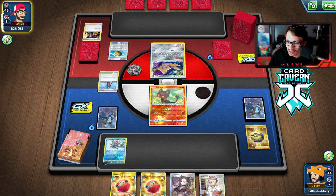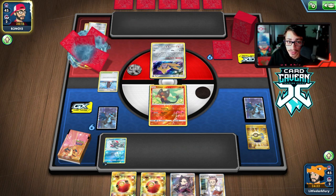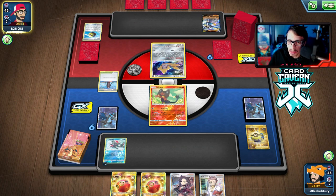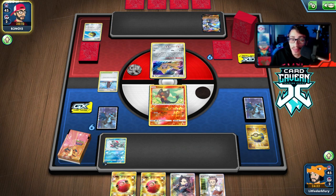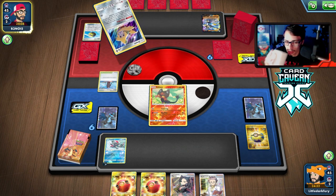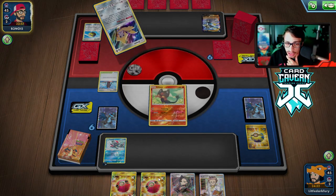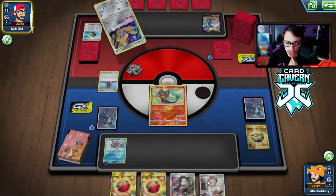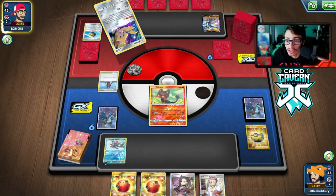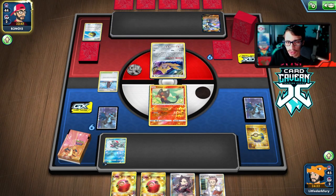Okay, it's beatable. I can't remember if I prized my Mewtwo. I thought it was going to be Single Strike - this guy put on Single Strike sleeves and played a Rapid Strike deck to fool the opponent. It's actually a big brain play because sometimes you overextend against Single Strike. They might Marnie me. If not, we can Cherish Ball for Mewtwo and Weavile and hope Research gets us the stones.